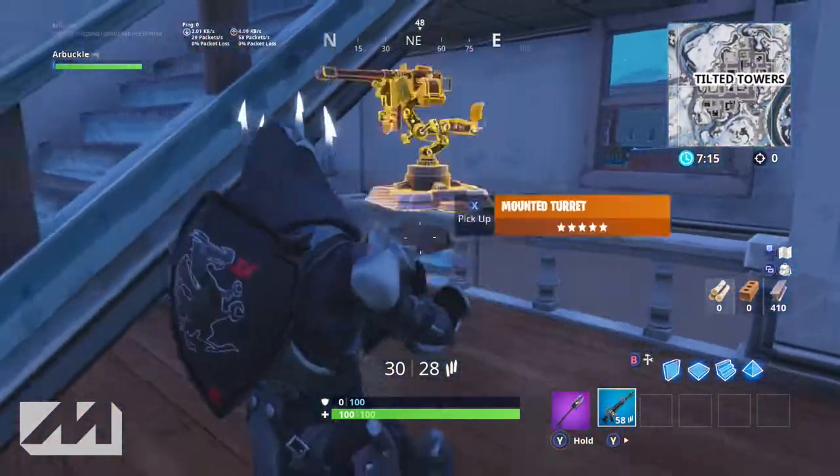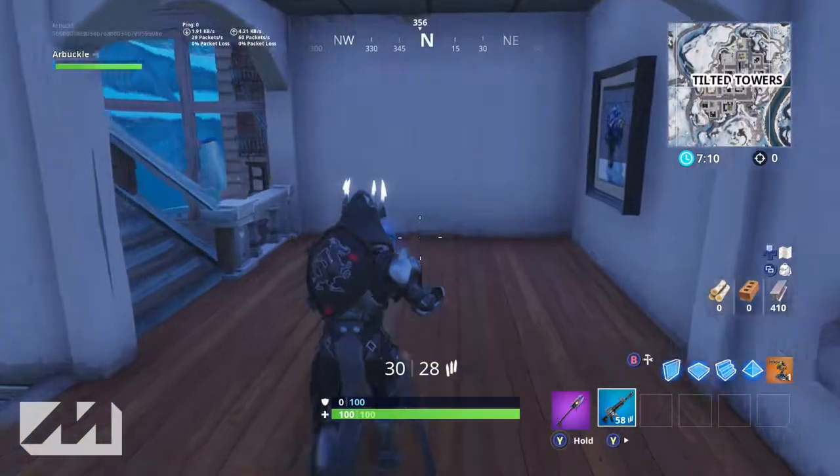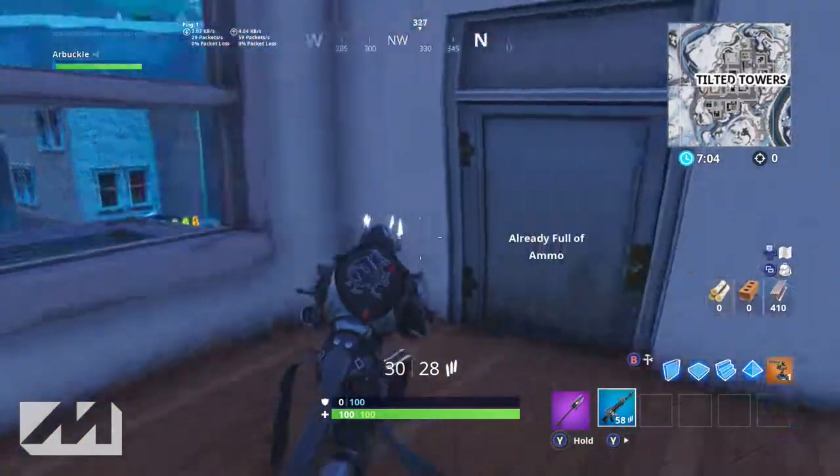And they've actually got another station like this upstairs. Pretty much every floor is the same. You have a bathroom, you have a station, there's some office desks up here, ammo crates, shields, different weapons lying around. You guys get the deal.